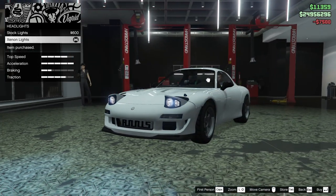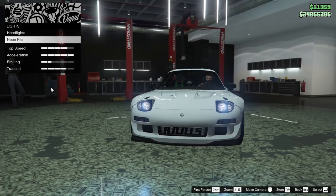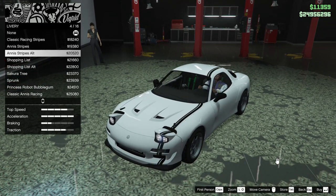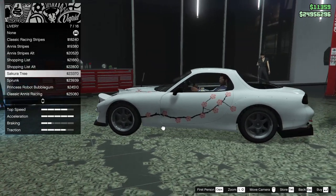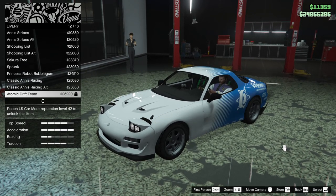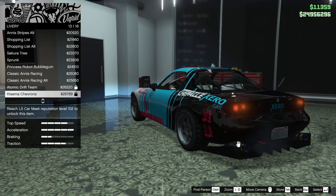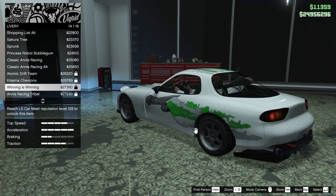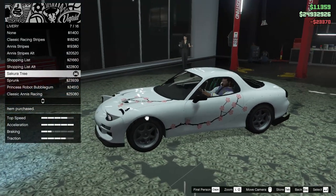Next up, we got the headlights — we're going to go xenon of course. For neon on this car, I'm not really feeling it to be honest. Let's not do it. Next up, we got the livery. We can add classic racing stripes, Anise stripes, Anise stripes alt, Shopping List, Shopping List alt, Sakura tree, Sprunk, Princess Robot Bubblegum, Classic Anise Racing, Classic Anise Racing alt, Atomic Drift Team — you actually have to reach LS Car Meet reputation level 42 to unlock that, which is super dope. We also have a fast and furious one, Winning is Winning, Anise Tribal Racing, and Anise Racing Tribal alt. We're going to go for the Sakura tree — that's a typical build for me.